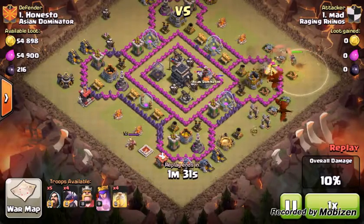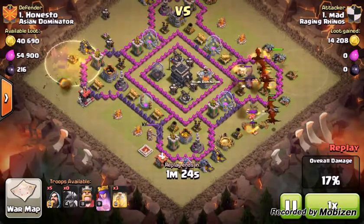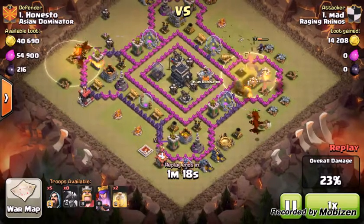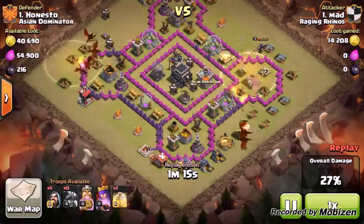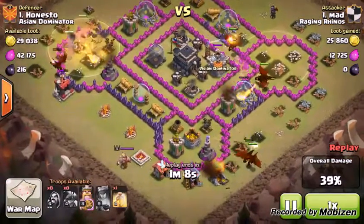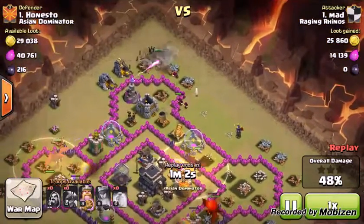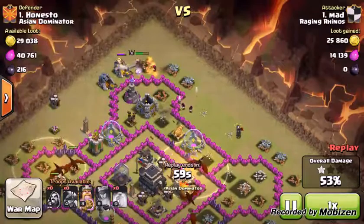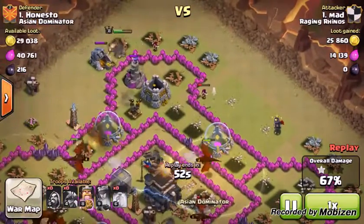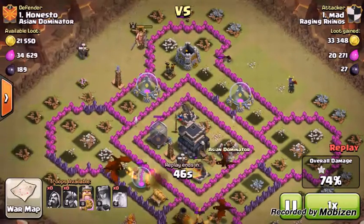He started healing them from the archer tower and the wizard tower. And then dropped his archer queen. They've drawn out the clan castle forces and dropped some dragons up in the top with a heal spell. They're protected from the archer tower. Dragons are just wrecking. He got his barbarian king up in the top with a few maxed-out wizards. Destroying everything. This wizard is gonna save the barbarian king by destroying the wizard tower.